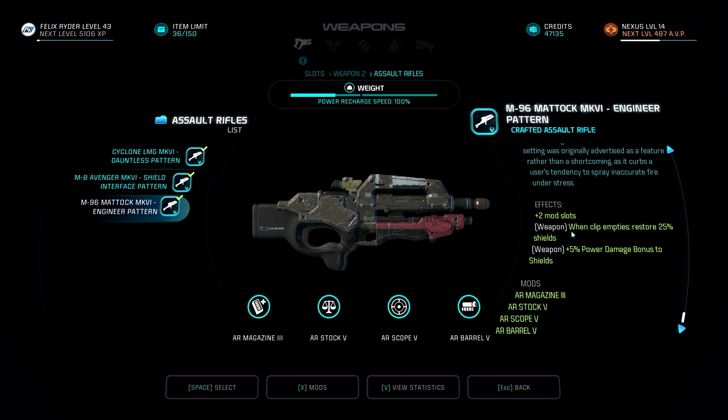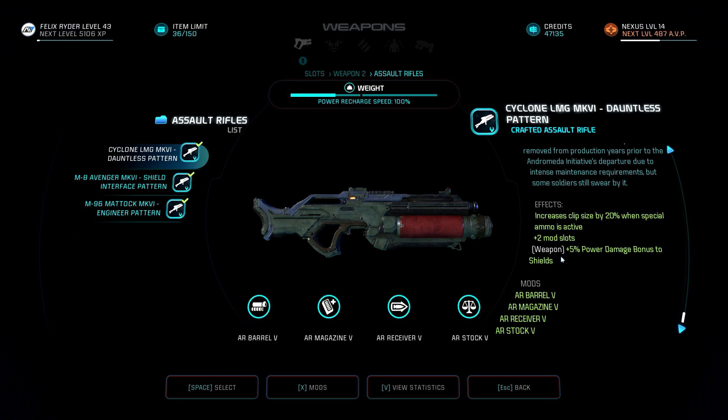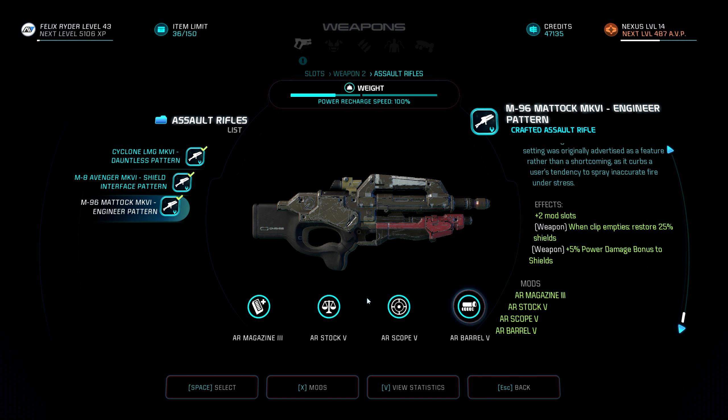And I went back to the Mattock, guys. It just fits. First of all, I have so many points in Assault Rifle, so it makes sense to have a precise Assault Rifle instead of a Sniper Rifle. And I just love the look of the Mattock. When it comes to weapons, looks are very important to me - it's a sexy weapon. And again, this has the 25% restore shields and power damage to shields. Good old reliable Assault Rifle.